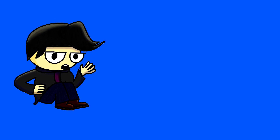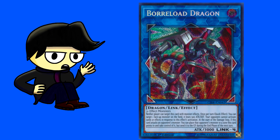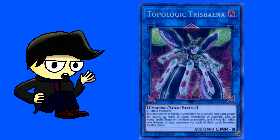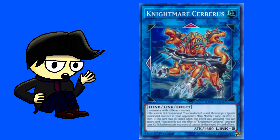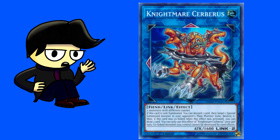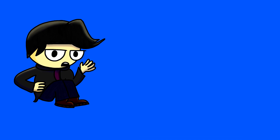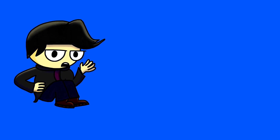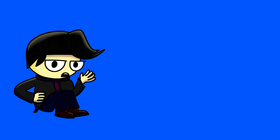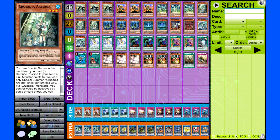That covers the main deck and most of the extra deck. I threw in a few generically good Link monsters including Borrelsword Dragon, Topologic Trisbaena, Ningirsu, Knightmare Unicorn, Knightmare Phoenix, and Knightmare Cerberus. You could cut Ningirsu for Borreload, or swap Borreload for something like Topologic Bomber Dragon. The last six extra deck spaces are flex spots for whatever you want. The side deck is up to personal preference, and I'll put the deck list up now for people who want an image of it.